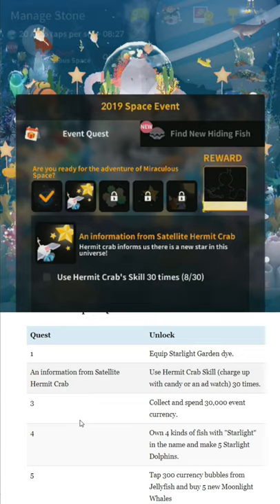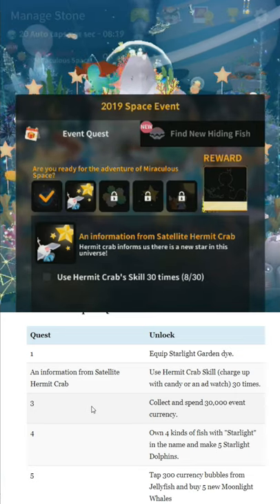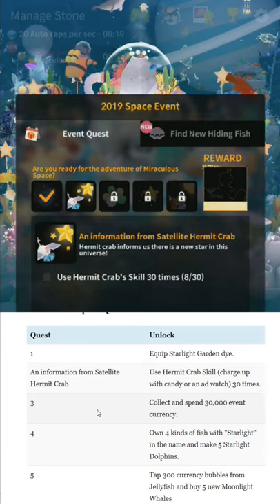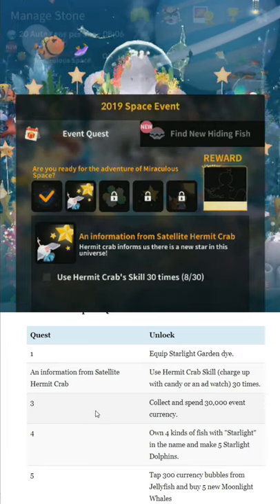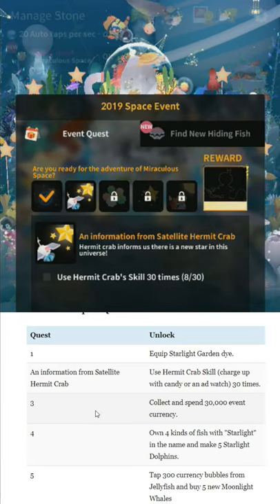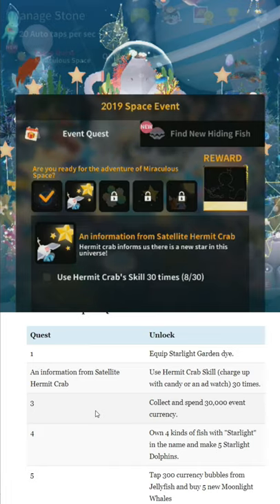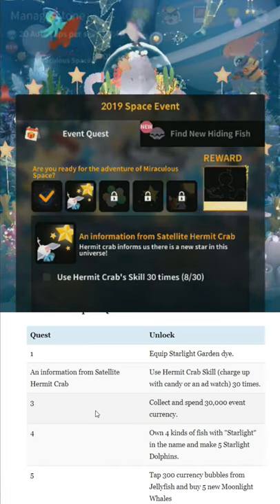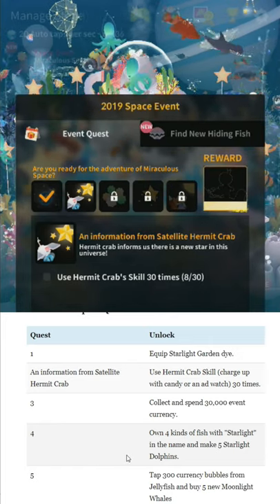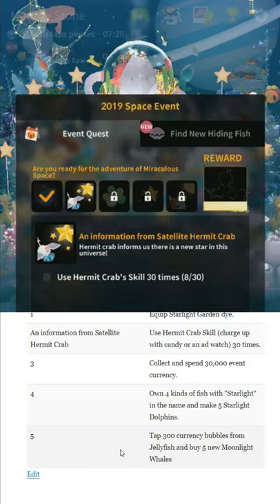First you need to equip the Starlight Guard and Die — very simple, you should have already done that. Use the Crab Scale 30 times; that does take a little while — I've only done it eight times in the last day. For the third step, you need to collect 30,000 event currency, which, if you have the Crab fully upgraded, is about 15 more casts. Own four kinds of fish with 'Starlight' in the name for the next one, and you need to make five new Starlit Dolphins. Anytime it says make or buy a new thing in the guide, that means it doesn't count until you've already unlocked that part of the quest. Then finally, tap 300 currency bubbles from the jellyfish — I believe any jellyfish, not just the new one from the event, but I could be wrong. And then buy five new Moonlight Whales.